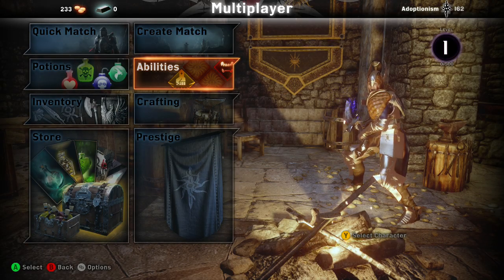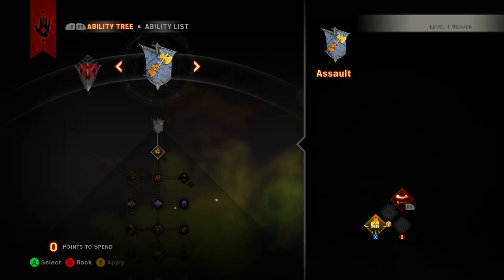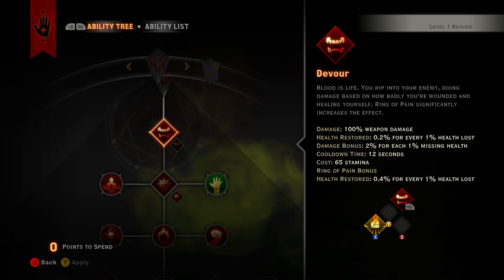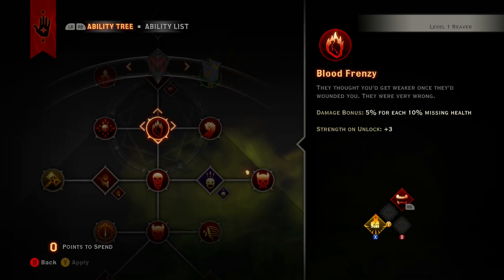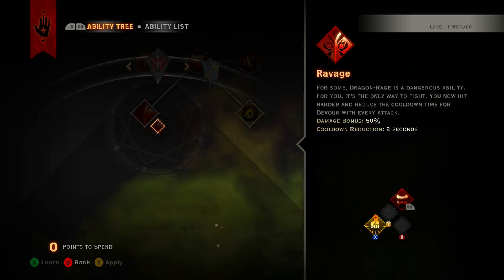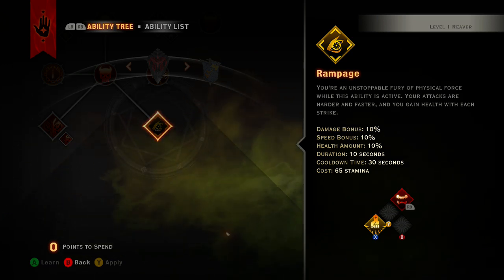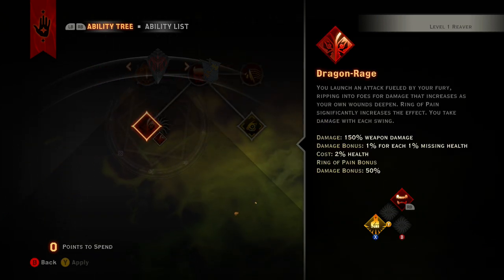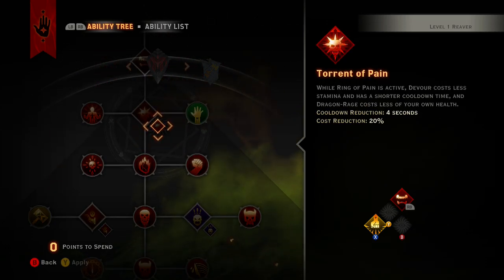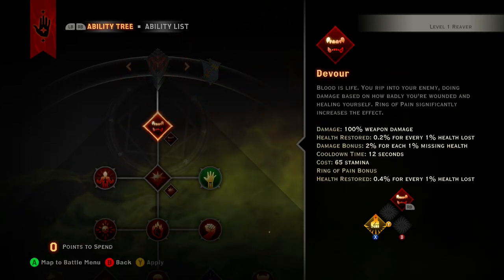All right, so abilities - we're going to go right into it. It's going to be very similar to the first video: go straight down bloodlust. From level two you want to hit Ring of Pain, level three Blood Frenzy, four, five, six - level seven you want to get that because it definitely helps you out with timing. Then obviously you want to get Ravage.